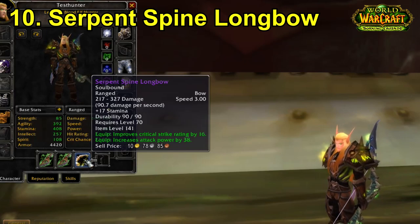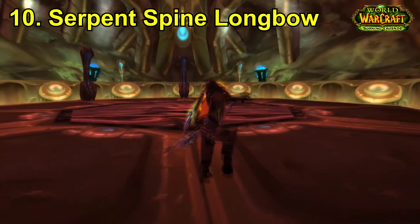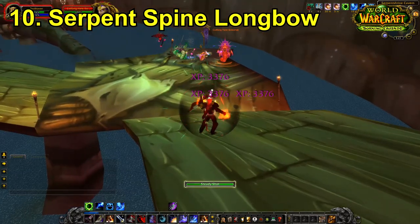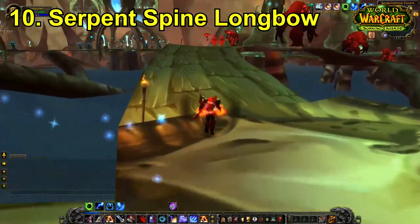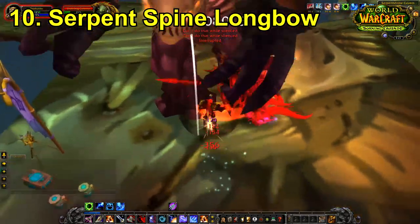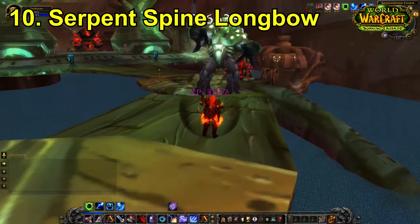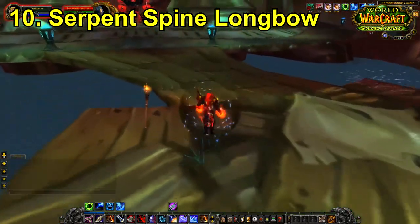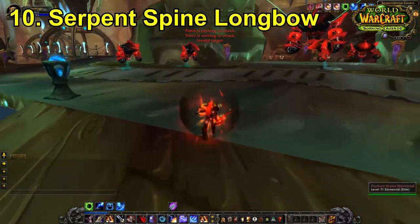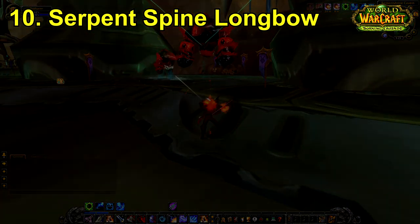Lastly we have the Serpent Spine Longbow, one of the best-in-slot ranged weapons for a hunter, dropping from the last boss of Serpentshrine Cavern — Lady Vashj. Even though it was best in slot, the hunter community didn't like it much because it counteracted the functionality of their one-button macro. The three-second weapon speed is not the optimal weapon speed for a hunter's DPS — 2.7 is technically the best, which is why Thori'dal, the legendary weapon from the last boss of the Sunwell, is technically the best hunter weapon for TBC — mainly because of the weapon speed rather than just the stats. That's the end of the video — my name is Metagoblin, see you in my next video.